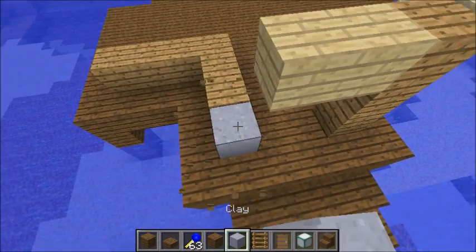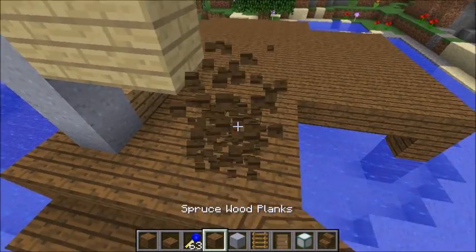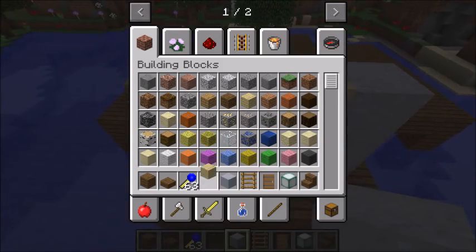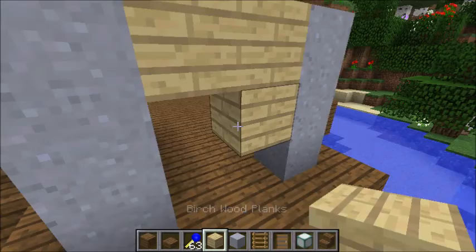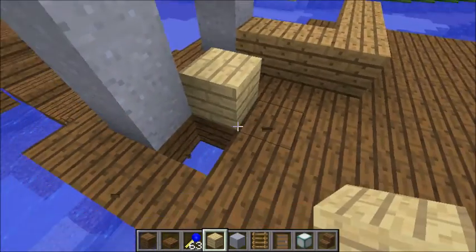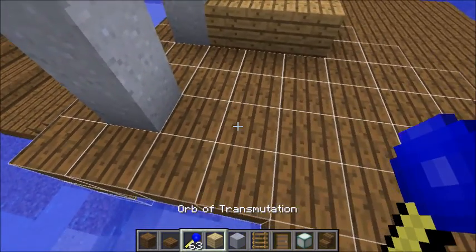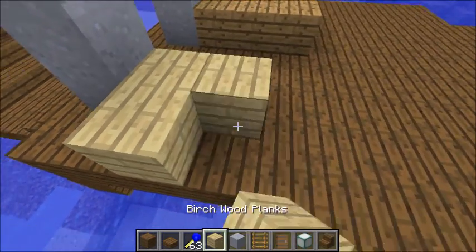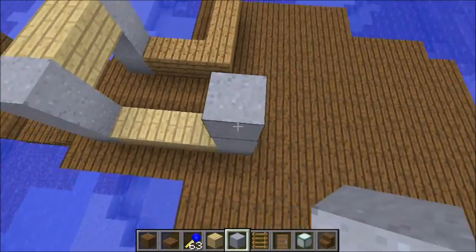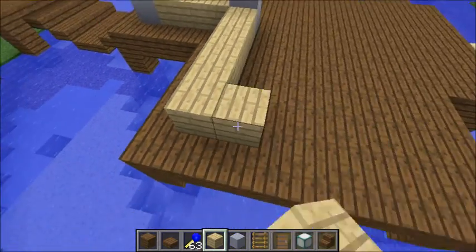Let's just do clay. Actually, I think birch wood looks better with this design. No one's that small in Minecraft except for chickens. So I'm just going to build this along this birch thing.